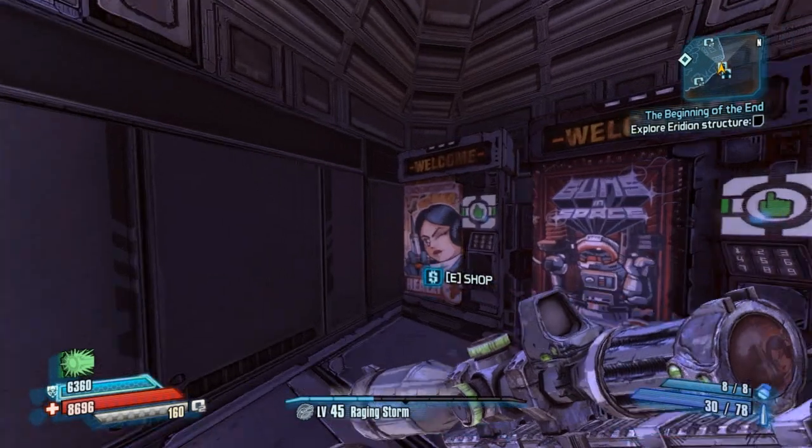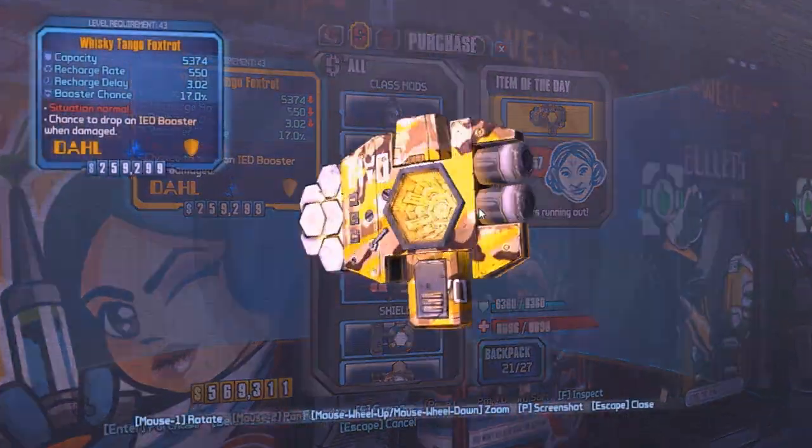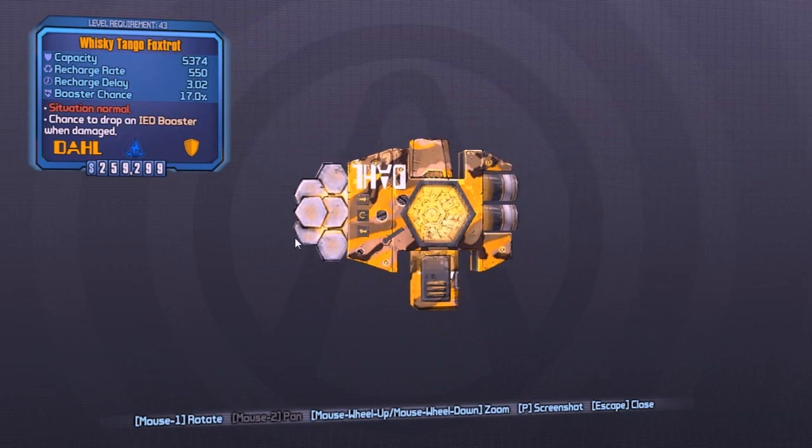We also have one more, and it is the Whiskey Tango Foxtrot, which I got while grinding the Dropship Boss. If that's a spoiler, I don't know what you've been doing. A lot of these I didn't buy, but whatever.